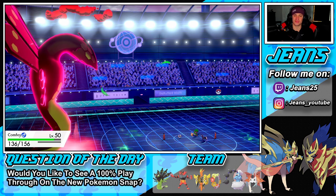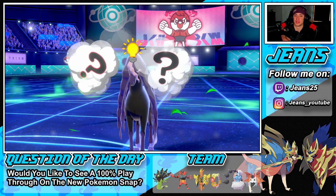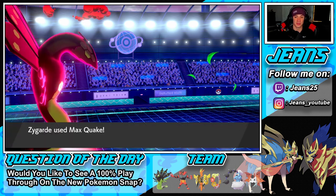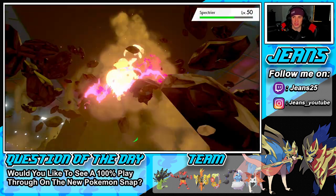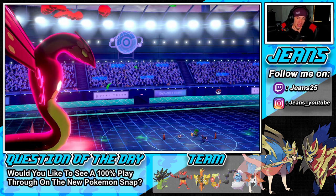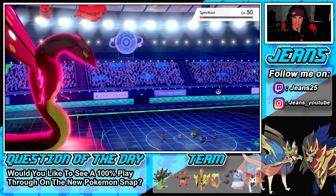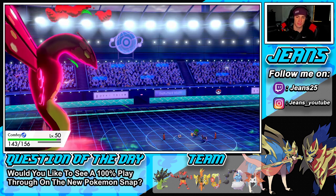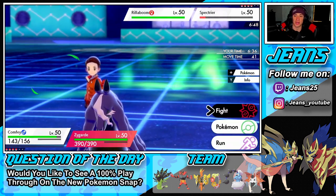Fake out comes before — we're going to have to get rid of that Spectrier right now. We're going to get a special defense boost while he's going to get a special attack boost. Floral healing comes out before fake out — nice big damage. I think I have to take out the Spectrier instead of propping our policy this turn.